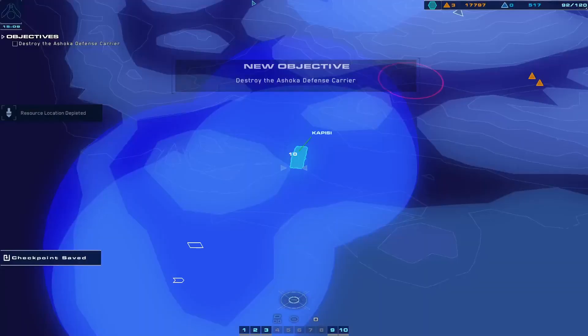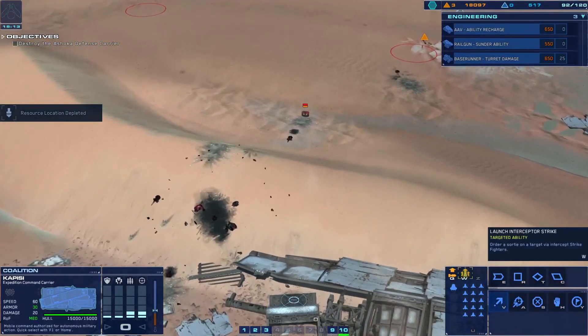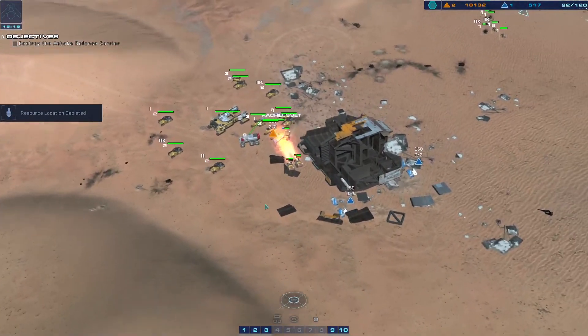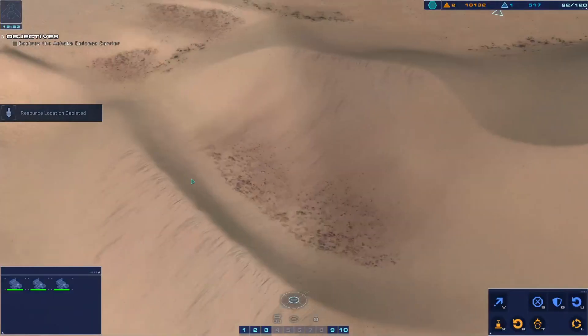The Ashoka is heading towards a nearby resource deposit and is at full combat strength. Prepare defenses. CU site exhausted. Strike fighter coordinates dialed in. Do I have... I lost the salvager it looks like.